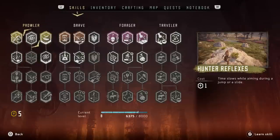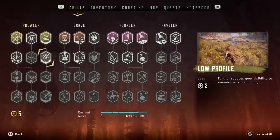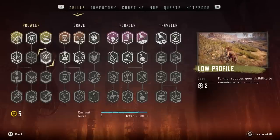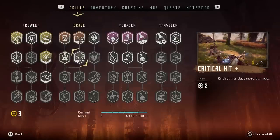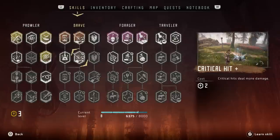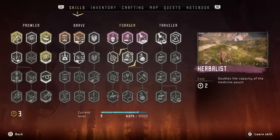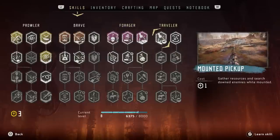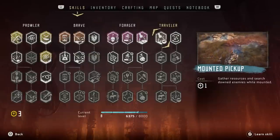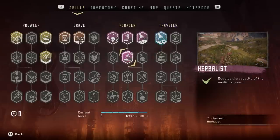Now I need to go ahead and spend some skill points — I've been accruing them, apparently. This one further reduces visibility while crouching, which seems really helpful all the time, so let's get that. I'm pretty tempted to get the one that makes my critical hits do more damage. There's also one for increasing override duration, but I haven't really used that yet, so I want to see it in action first. More capacity in the medicine pouch seems good, and gathering resources while mounted seems like a really nice convenience. Let's grab that, and let's do the medicine pouch for the other one.